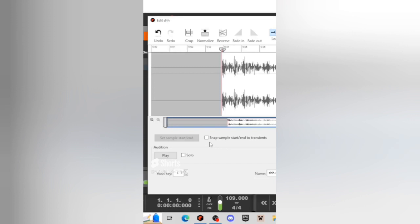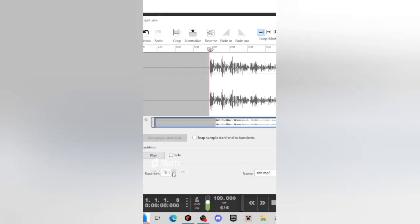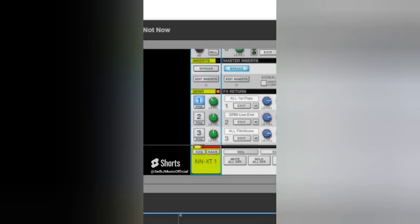As usual, if you have a sound you want to try to make music out of, let me know in the comments. This sounds cool. Let's pitch down this sample again and get this sound, then use this sample one more time and pitch it up. Let's add some reverb and here's a drum kit.